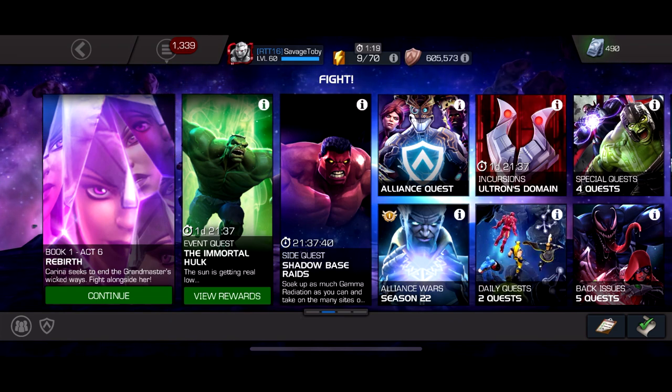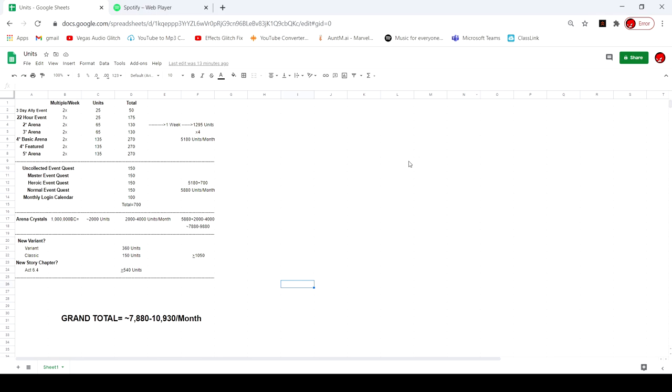So with all this being calculated, I'm going to go over to a Google Sheets so you can see all this stuff. From everything combined, if you do everything, you're going to be getting probably 7,500 on the low end up to about 11,000 units per month, based on how lucky you are and how much arena you grind. Without the new content variable, it's normally going to be around 7,800 to 10,000 units per month.